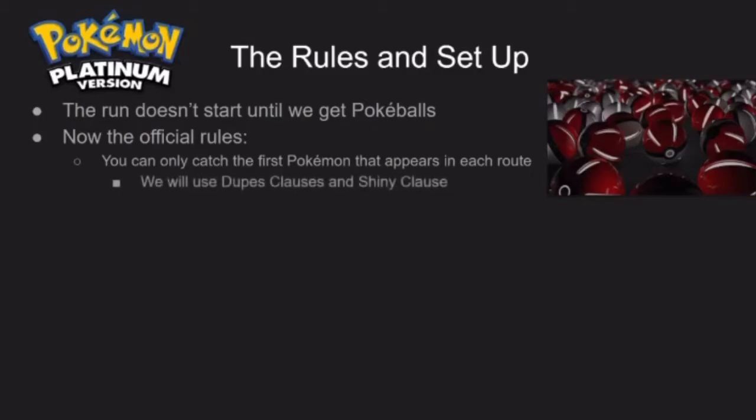We are also going to use Dupes Clause and Shiny Clause. For those that don't know, Dupes Clause means if you run into the same Pokémon in a different route that you already caught, or a species in that evolutionary line, you don't have to catch it and you can get a new encounter. And Shiny Clause means if we go back to a route and we run into a Shiny, we can catch it and use it.